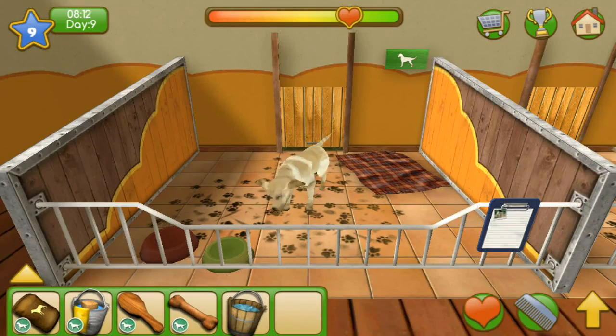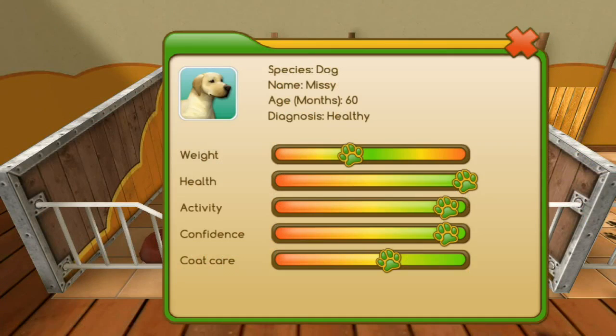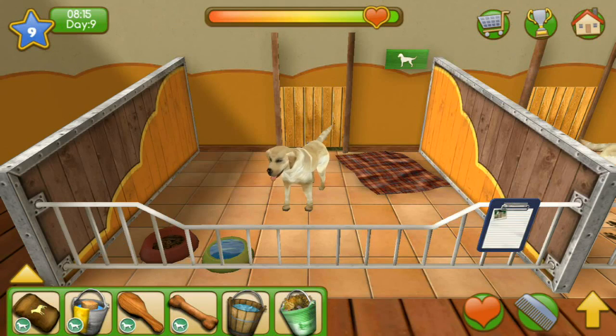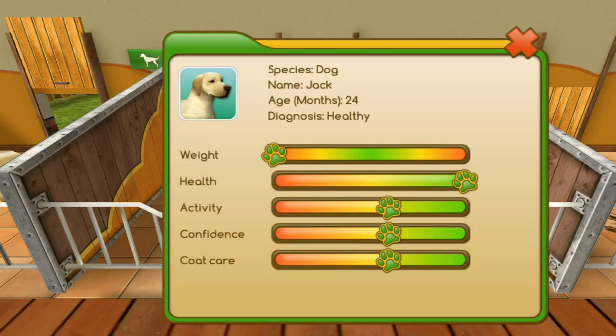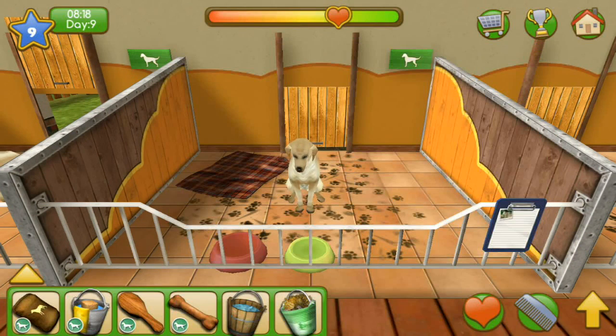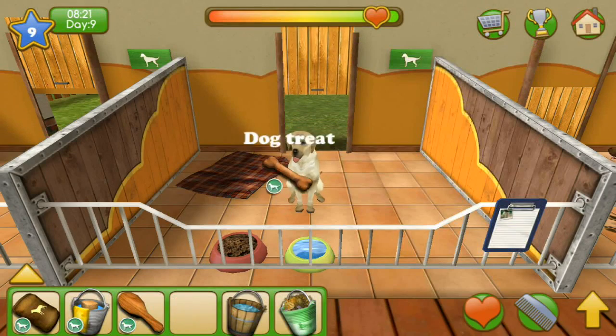What's your name, pup? I'm pretty sure we had you yesterday. It's Missy. Her coat is okay-ish and she needs just a little bit more dog food. Let's toss her a dog treat to get her confidence up. And this would be Jack — hello, Jack. Let's get your food and water all prepared. He's really hungry; Jack, you could use a bit more food. There you go. We'll open this up so he can go play.